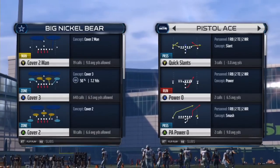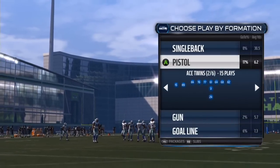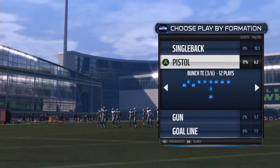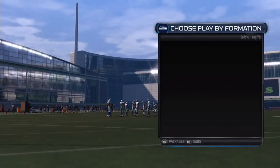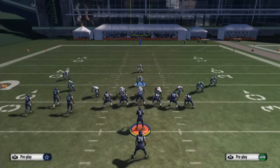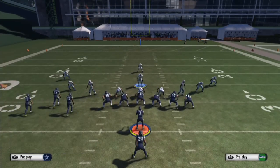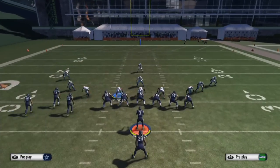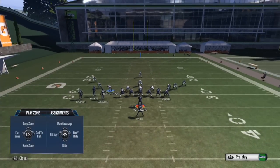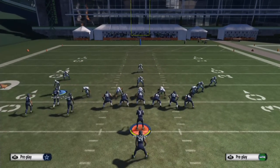Pistol Bunch Tight End is a really good formation that lots of people run. We'll go to Strong Power — basically the same setup, except this time crash the d-line down. In this situation I'll put a purple hook zone or just flat for now.